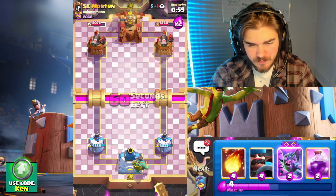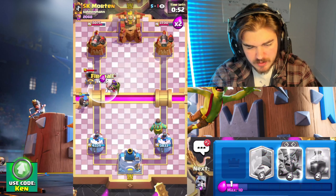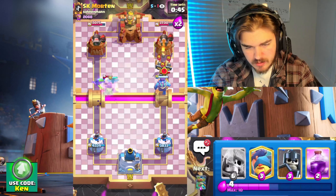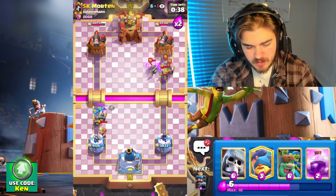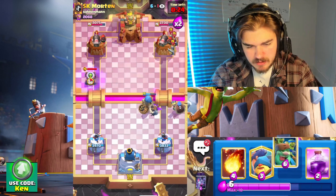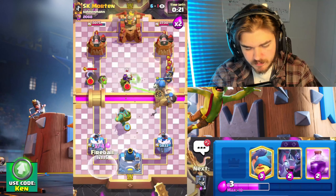Arch queen is actually super broken now — I'd really recommend trying it out because it is so strong. Does that even hit the tower? Yeah, let's go. He's gonna pop his ability, it makes sense. I don't know what else he's running — I think it's Royal Giant but it could be X-bow. That bomb's gonna do a lot. Okay, so we're just gonna spell this — it's an interesting matchup. Cannoneer does really good against my two troops.